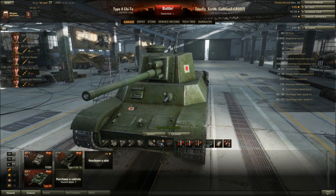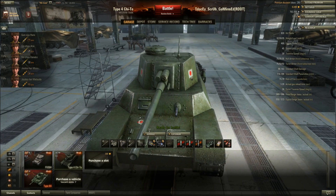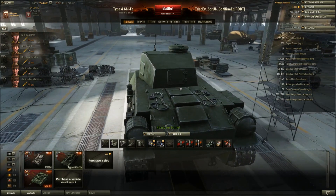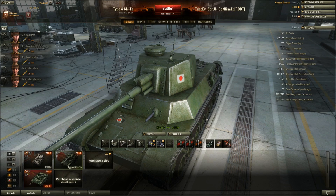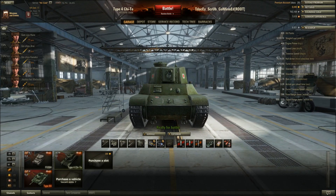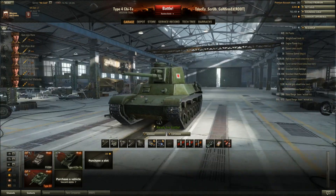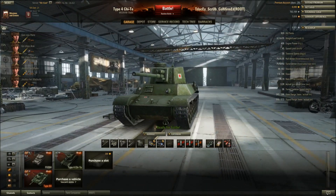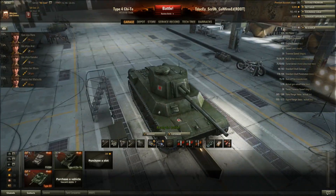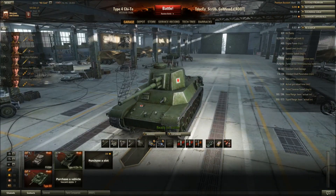Turret armor is 75mm in the front at the gun mantlet and cheeks. The weird side panels — just like on Tiger-type tanks — count as side armor at 35mm, along with the back of the turret. This is a Japanese tank, so don't expect much armor. The gun depression helps you show the least amount of tank. Hull armor has some slope on the upper plate, but the lower and middle glacis is flat — you won't be bouncing anything. Side and rear armor is around 35–50mm.